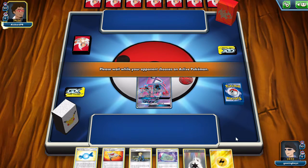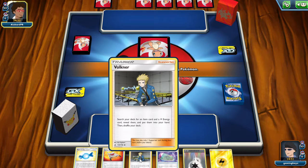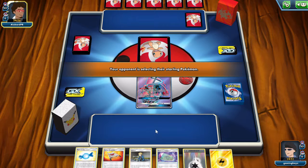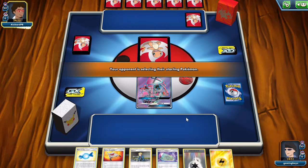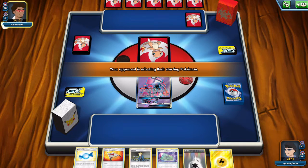Let's start with Tapu Lele — that's pretty good. Now the reason why four Volkner is not good is because it doesn't give you enough. You always have to have one thing so it can get you the other thing to complete the puzzle. So yeah, Volkner is just not good enough — only one or two.